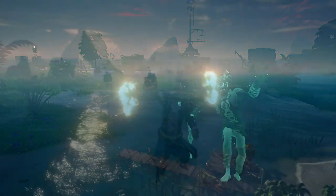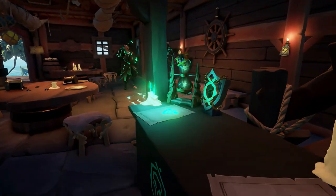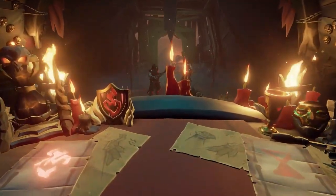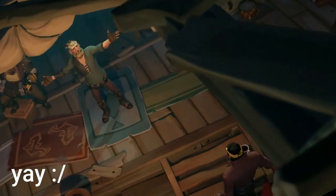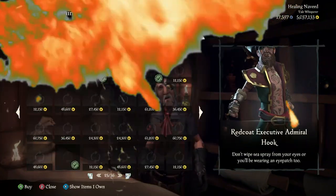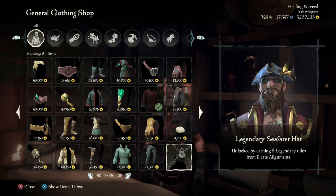So how do you get the Legendary Seafarer's Hat? Well, arguably it's pretty simple, but it's also hard to do. To get this hat, you need to get a Legendary Pirate title in eight different Captaincy alignments. Once you've done this, you can head to any outpost and purchase it from the clothing store for gold, and then you'll have the hat in your inventory.